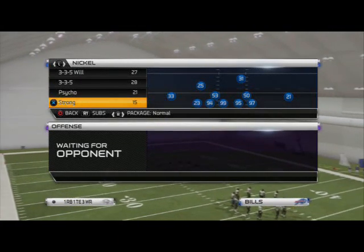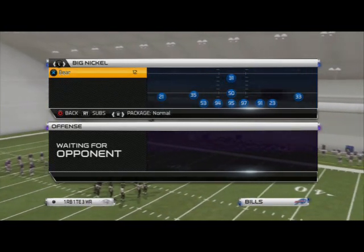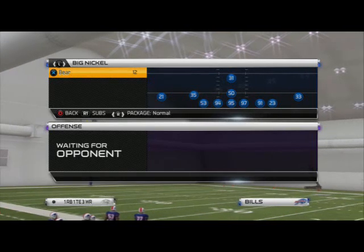What is up Madden 25 fans? In today's video we're going to be breaking down some pressure in today's blitz of the day out of the Big Nickel Bear. This formation can be found in the Prima Approved Top 25 Defensive Playbook. You can download it on the Madden Share — it's free to download.